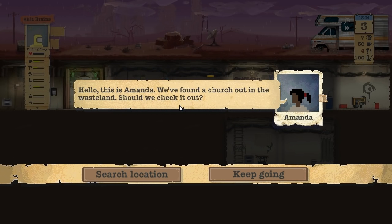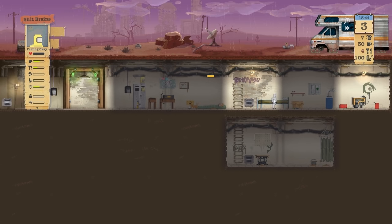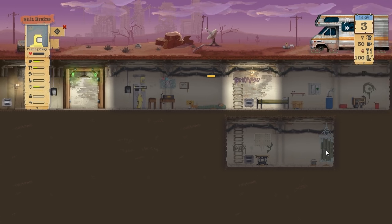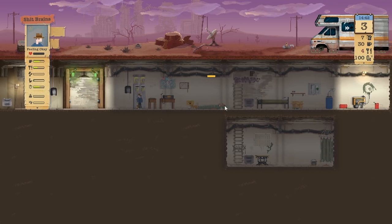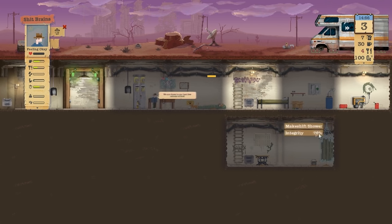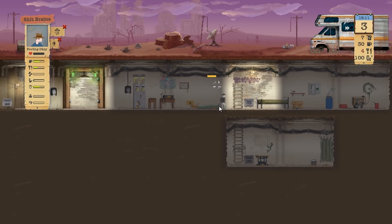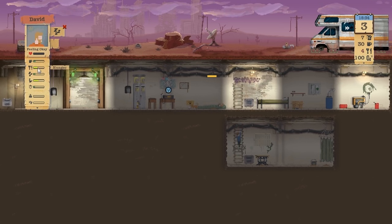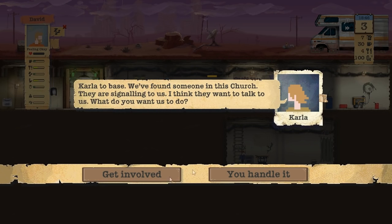Hello, this is Amanda - we've found a church out in the wasteland, should we check it out? Search location. Take off your hazmat suit you little plum. Return hazmat suit - they didn't take theirs out with them, they should have done, that was a mistake. Shit Brains needs a shower as well. David's looking after Shit Brains. David's sleeping. Radio - quickly, accept transmission! Call it to base - we found someone in this church, they're signaling to us. I think they want to talk to us. Get involved.